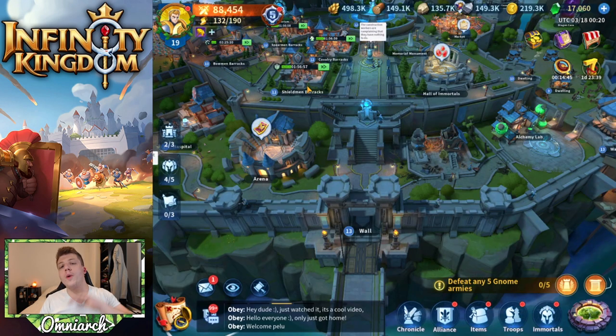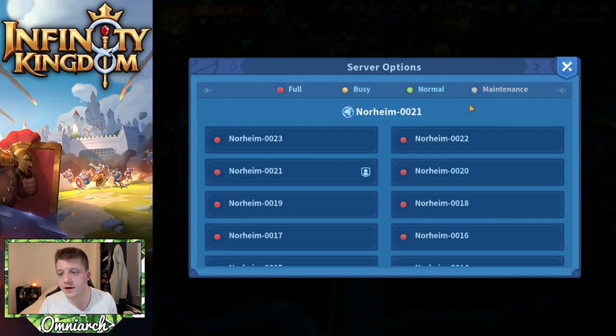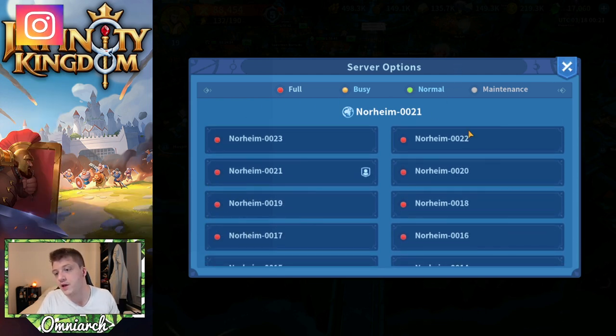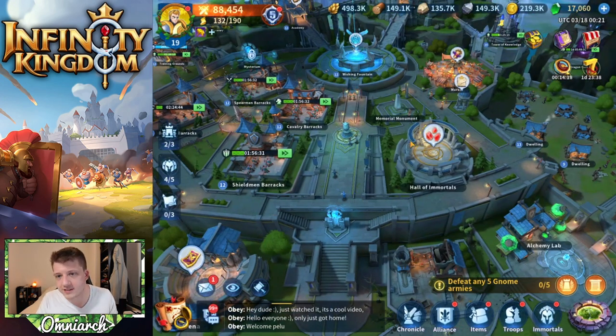Tip number three is always start in the newest possible server. You can tell what server you're on by going into the settings, then character. You can see I'm in Norheim 21, but we have Norheim 23, which is the latest server they just released. It looks like they're releasing one or two servers every single week and they're all full right now. You always want to start in the newest possible server, unless you want to play with me or some other content creator — then you can join their server.